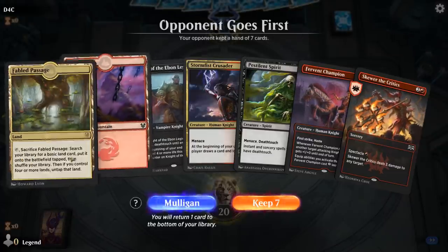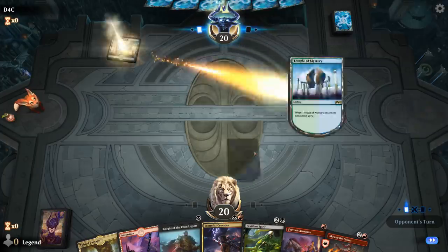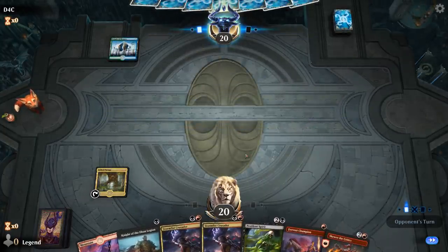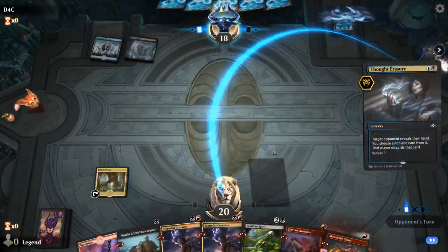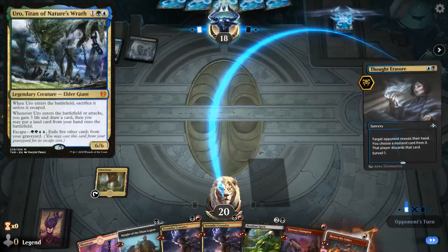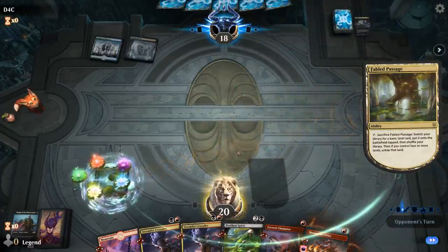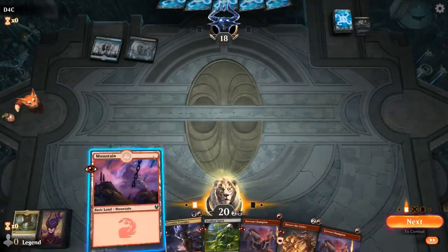We're on the draw — this hand suffers from a land coming in tapped, but seems keepable. Ideally we'd draw Swamp off the top. Fetch a Swamp right away so I can play Crusader on two. Opponent is on Sultai with a turn two Thought Racer. At least we've got two Crusaders so they can't mess that up too badly. Pestilent Spirit is a good way to take out an Uro after they escape it, which is otherwise a big roadblock for this deck. Opponent takes Knight of Ebon Legion.